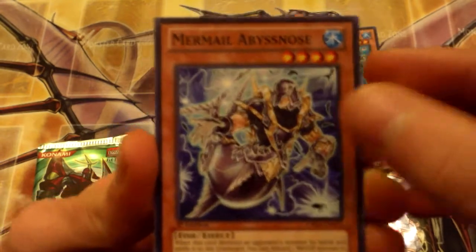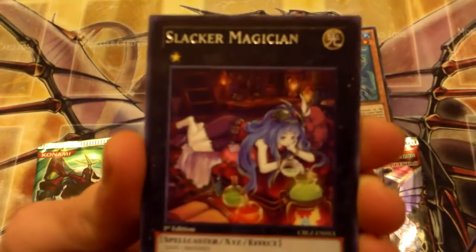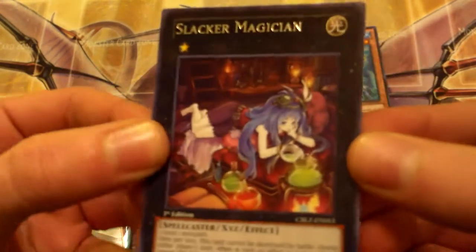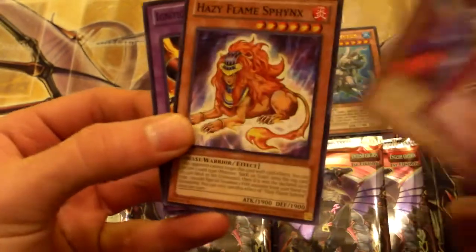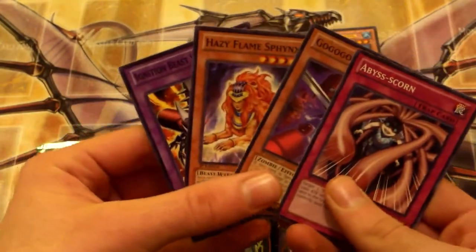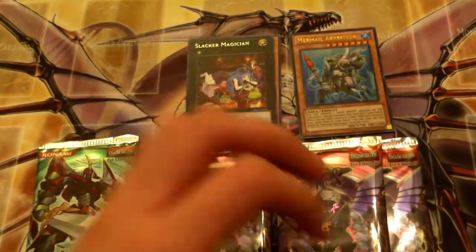Spike Shield with Chain — Kunai with Chain, except for spike — Bacon Saver. ZW Ultimate Shield, and Slacker Magician — that's what I'm talking about! Then Biscorn, Go Go Ghost, Hazy Flame Sphinx — seems like almost the same commons as the last pack, kind of weird.